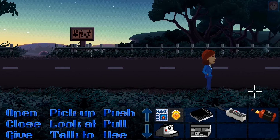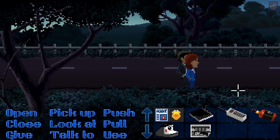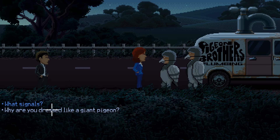Thimbleweed Park is a point-and-click adventure done in a retro style that is being released through the Microsoft Store, Steam, or GOG for a DRM-free version on PC, Mac, Linux, and Xbox One on March 30th, 2017, with iOS, Android, and other platforms coming at some point in the future.